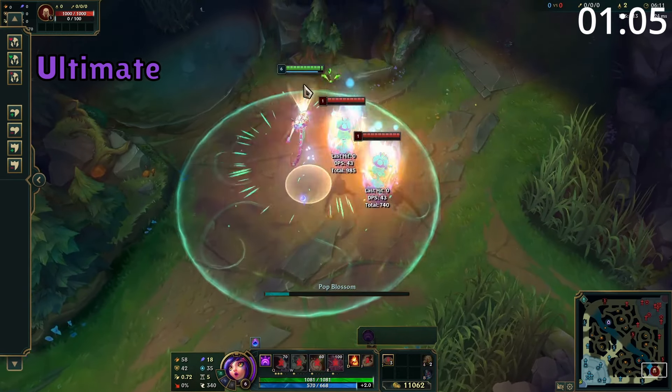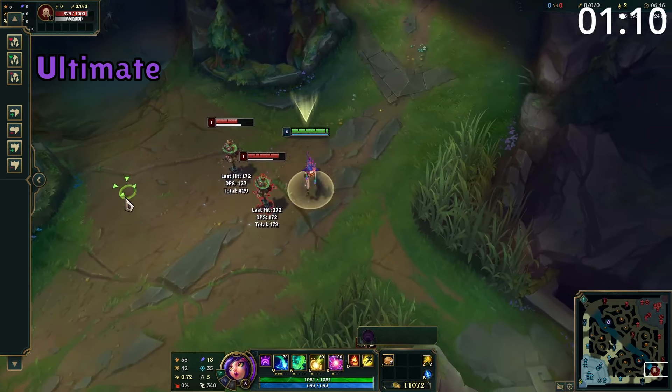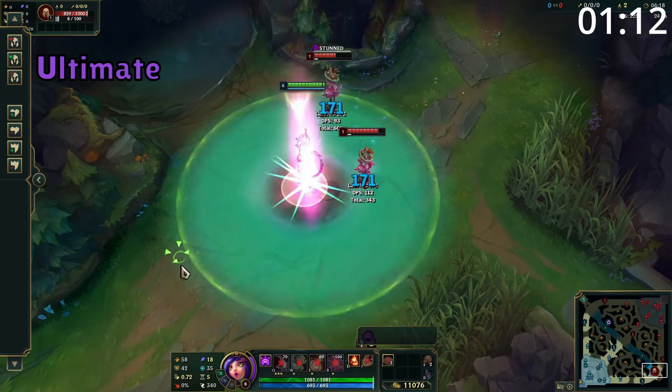Niko's ultimate creates a circle around her. If she's disguised or uses her W, she can hide the start of the animation. After a short time, she knocks up enemies hit, deals damage to them, and stuns them.